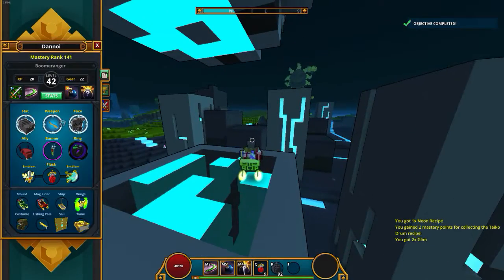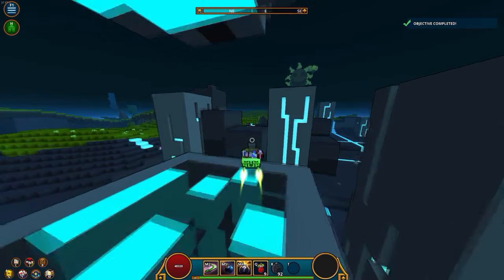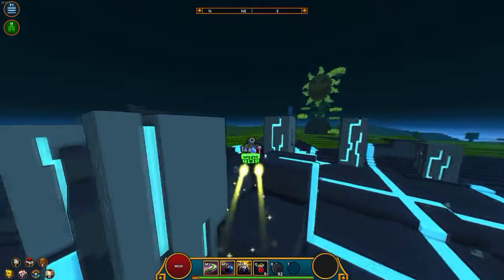Let me show you guys my sword — it's called Sidekick on a Stick. It has 2.7k physical damage, 26 critical damage, 3,700 health regeneration, and 26 attack speed. A lot of people are wanting the critical damage, so pretty much everything you'd need when you're playing the boomeranger.